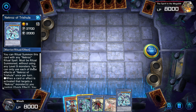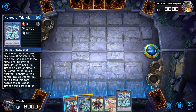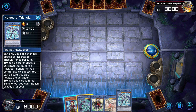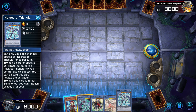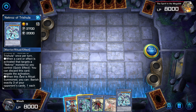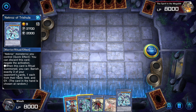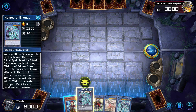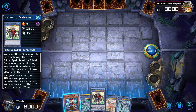When a card effect targets a Necroz monster you control — quick effect — you can discard this card and negate the activation. When this card is ritual summoned, you can banish exactly three of your opponent's cards, one each from their hand, field, and graveyard. That's really nice. So basically, we can ritual summon this card right now, because we can use this card as the entire cost. But I'm not sure if we should do anything on the first turn.